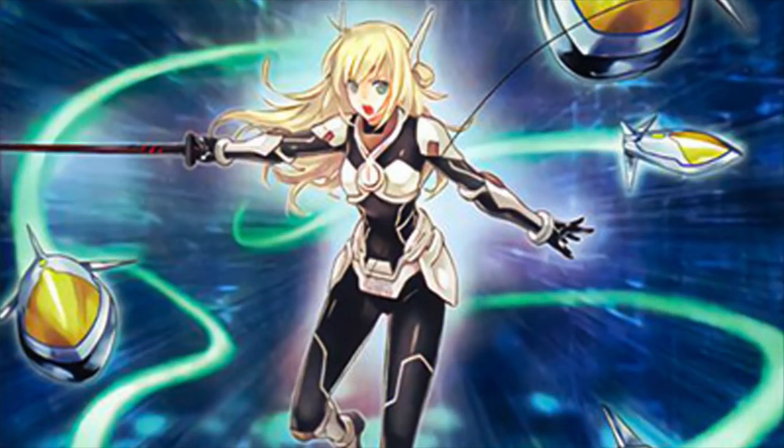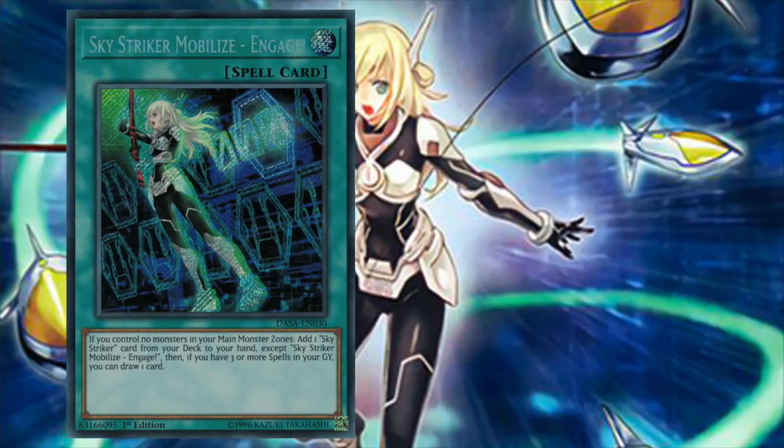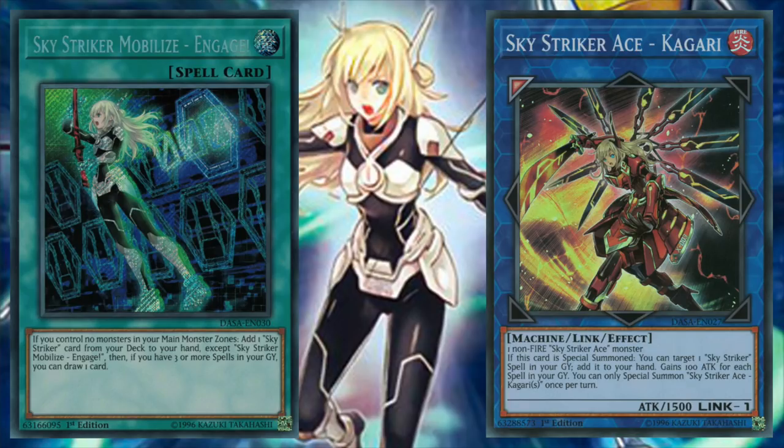Moving on to the spell cards — spell cards are going to make up a majority of the cards in this deck because these are the tools that not only bolster consistency, but also help control the game. Starting with the strongest spell card in the deck, Skystriker Mobilize Engage. A majority of the Skystriker cards share several common characteristics: they can only be activated if we control no monsters in the main monster zone, and they also have an extra effect that applies if we have three or more spells in our graveyard. So for Engage, if we control no monsters in the main monster zone, we can add one Skystriker card from deck to hand, except another copy of itself. As a bonus, if we have three or more spells in grave, we also get to draw one card. Notice how this card is not once per turn, so we're going to be using Kagari to recur and abuse this card as much as possible.